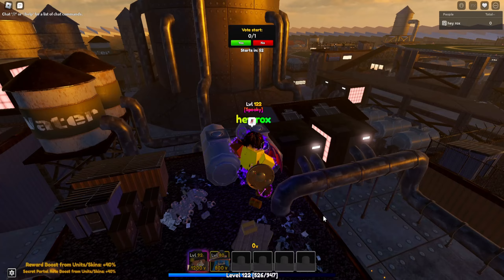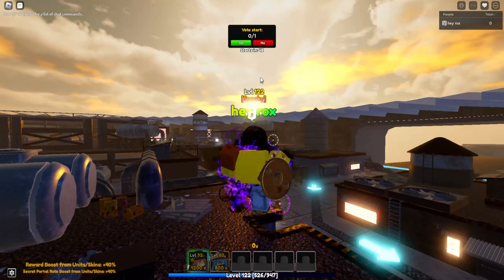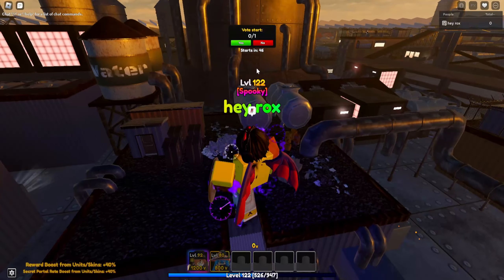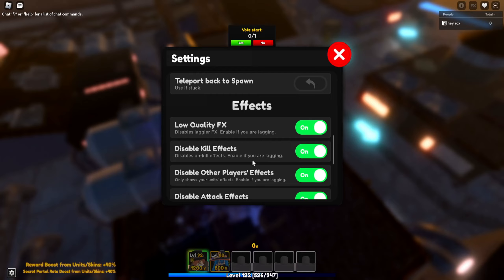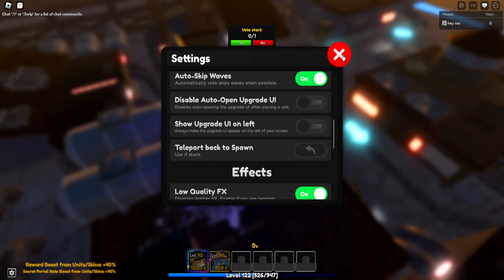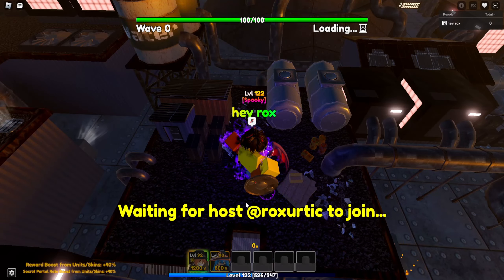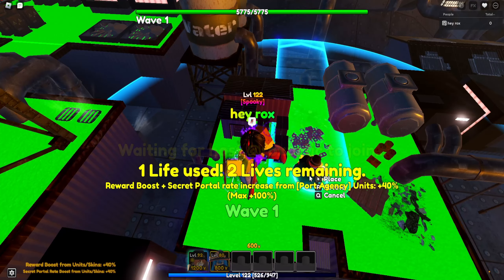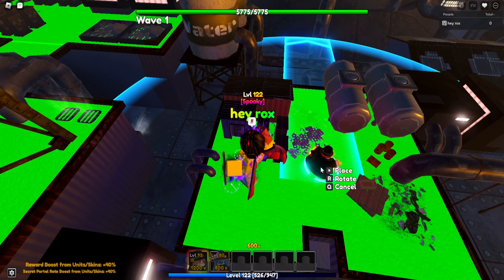Okay, so now that we've loaded in — yeah, we're finally in here. Look at the sunset! Now we're finding it and you're gonna click yes. You wanna stay where you spawned. If you didn't spawn here, go down here and click 'teleport back to spawn' and you'll come back right here. Once you come here, click yes and start — you're just gonna stand here and place your first two units right here.